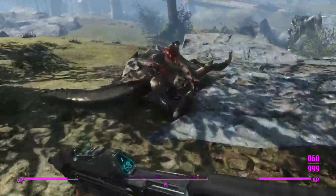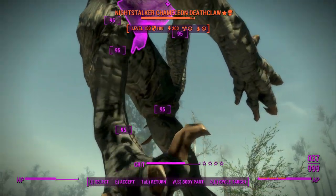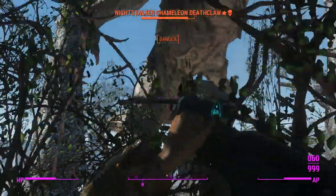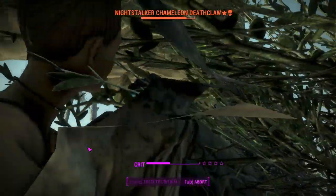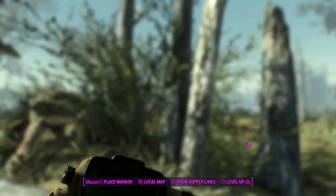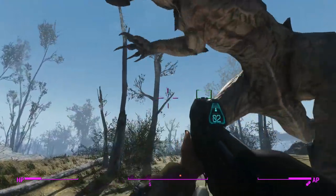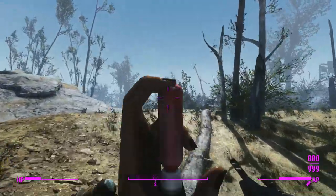Let's see what other loot we've got — an Instigating Handmade and an Enraging Leadpipe. He was about to stomp on me — not very nice. It's going to take a while doing it like this, and he has a tendency to jump around. I think Furious would be a good legendary effect for this, because unlike the version in Fallout 4 there's no limit to how high it can stack. I injected some Jet and now I need to eat it again — in slow-mo now, slow-motion reload.